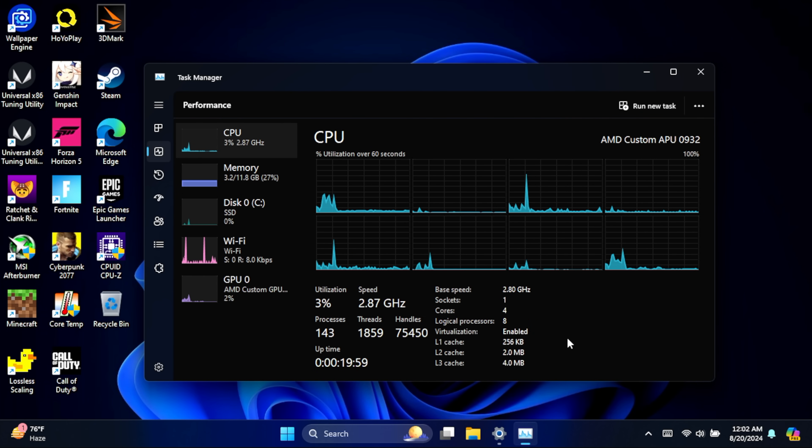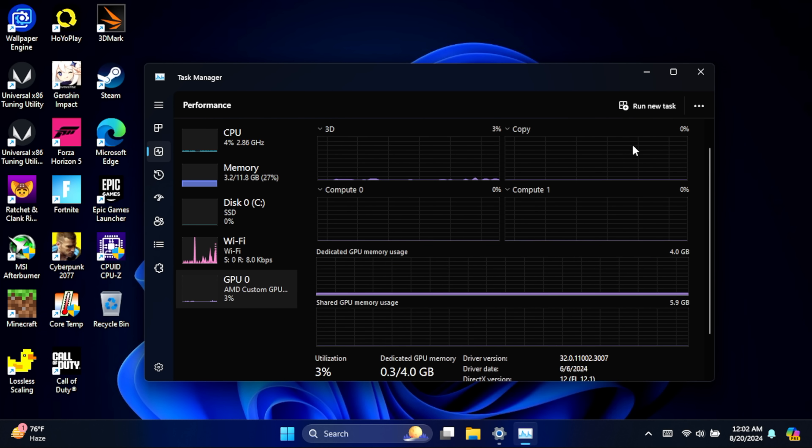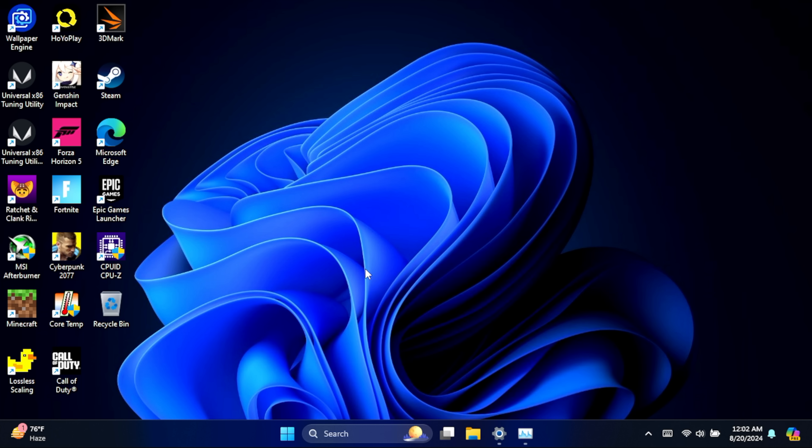The Steam Deck OLED features a custom AMD APU with 4 cores and 8 threads, up to 3.5GHz, 16GB of LPDDR5 at 6400MHz, and a custom AMD GPU — from the BIOS I've set 4GB of VRAM. The OLED screen goes up to 90Hz, and over HDMI via USB Type-C you can go 30, 60, or up to 120Hz with the adapter I have. Having Windows installed works pretty decently — you could use this as an everyday PC.